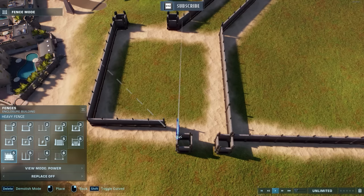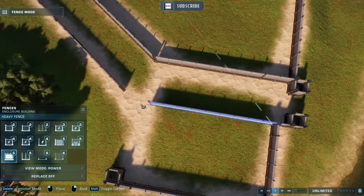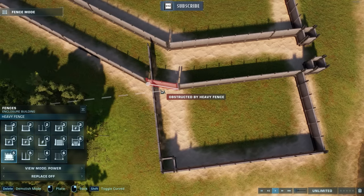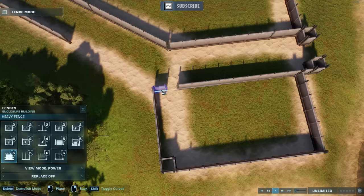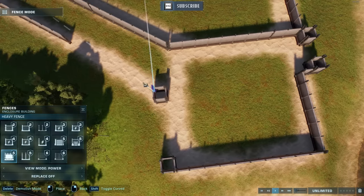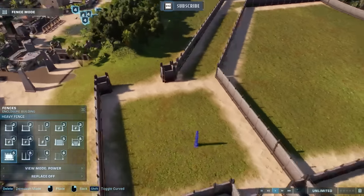I had to finagle this quite a bit to get everything lined up. I think that's what happens when I don't have to talk and build at the same time. When I just get to build, I do tend to be much more perfectionistic — or whatever the word is. I'm much more of a perfectionist when I'm not trying to use my gray matter for other purposes, such as communicating.